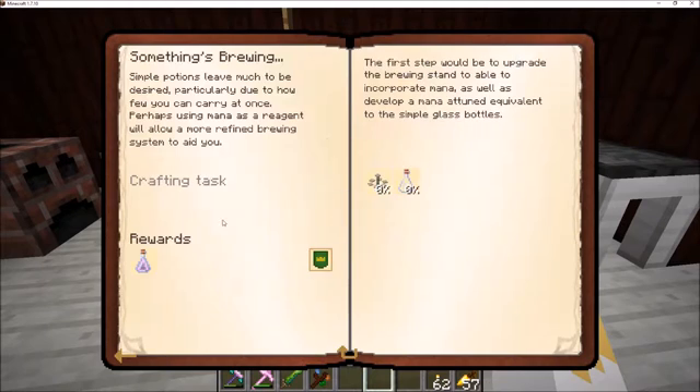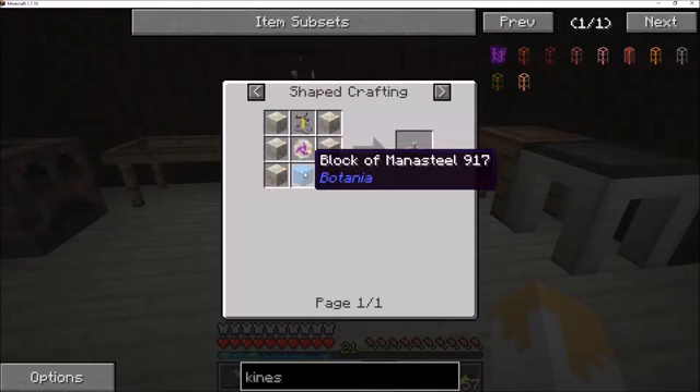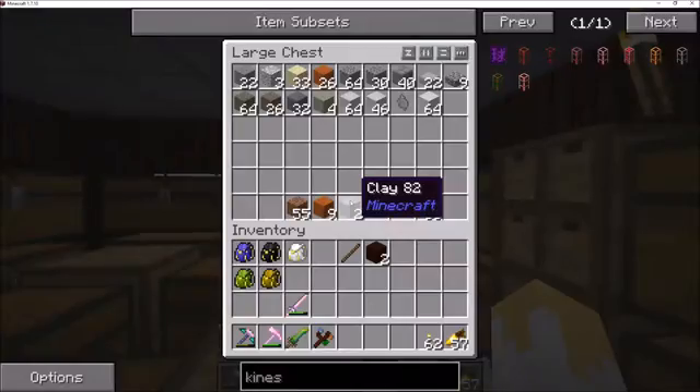Let's see what we can do. We need to make a Botanical Brewery, which I'm going to assume is going to take the regular thing. Oh, it's going to take a Rune of Mana. It's six Living Rock and a Brewing Stand. The Brewing Stand is real easy. And Mob Drops. I believe I have six there. Let's make some more of that — I believe it's five and one of these. We'll also grab another one of those for the process. Let's run out to our Runic Altar and make another couple of Runes of Mana here real quick.